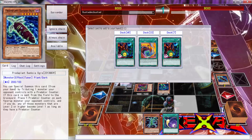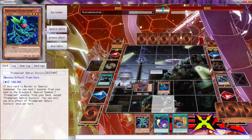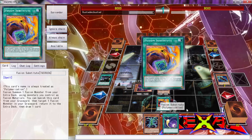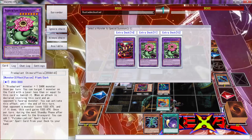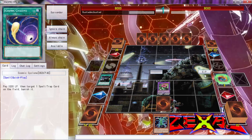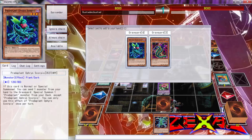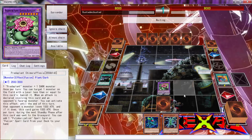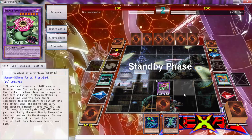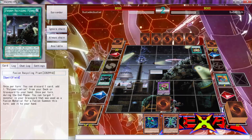If we had to get rid of one, we'd get rid of that. The reason I'm grabbing Fusion Substitute is because after we get done with this dying, we can go ahead and get a free draw. We get a free draw and a search for a fusion card — that's an easy plus two. We can get started with Fusion Recycling Plant.